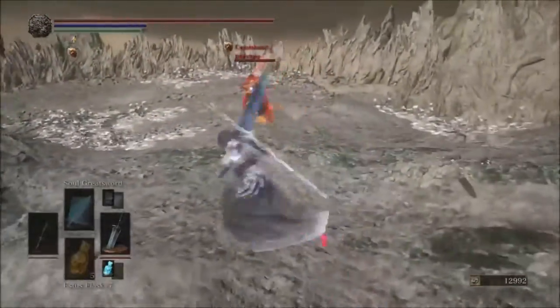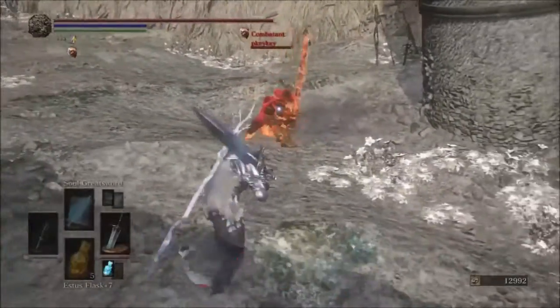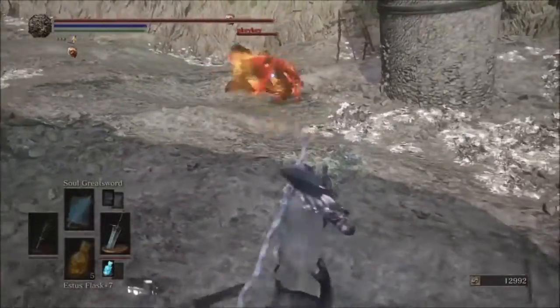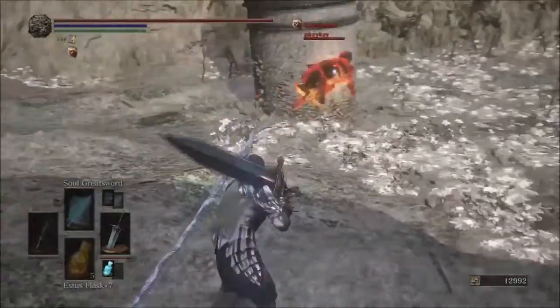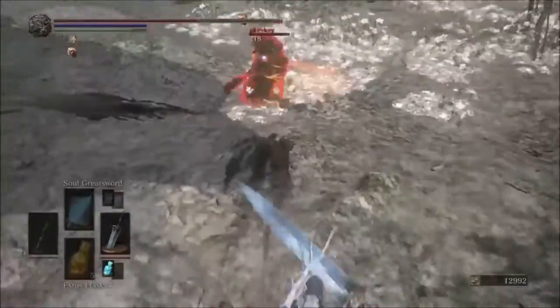Right here we're fighting at meta level 120 using all this Moonlight power. Hopefully you guys are enjoying the day. There was supposed to be a nor'easter coming through the northeast of the US — that's where I live — and it's just been raining outside all day, but two hours north of here they got creamed with snow. Makes me kind of mad.